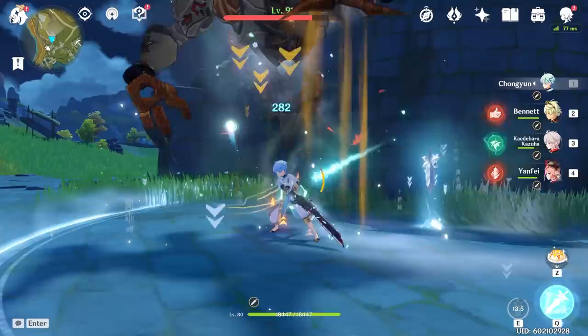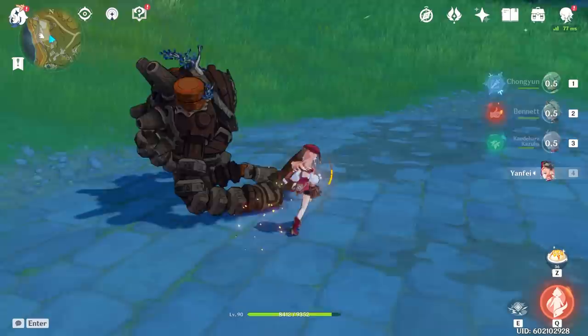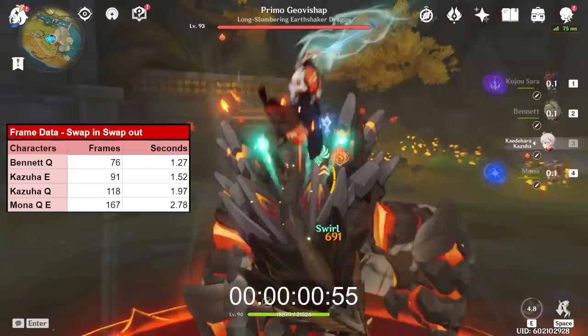And that's the perfect segue into the second reason why Bennett is broken even in comparison to all the other buffers in the game: Bennett is Pyro. Pyro is the only element shared across both Melt and Vaporize, the two best reactions in the game. On top of this, Bennett creates easy swirls for fellow Pyro teammates like Xiangling, Yoimiya, Diluc, and Klee. There is another reason that may not be as obvious, but is integral to why Bennett is as broken as he is, and that is speed.